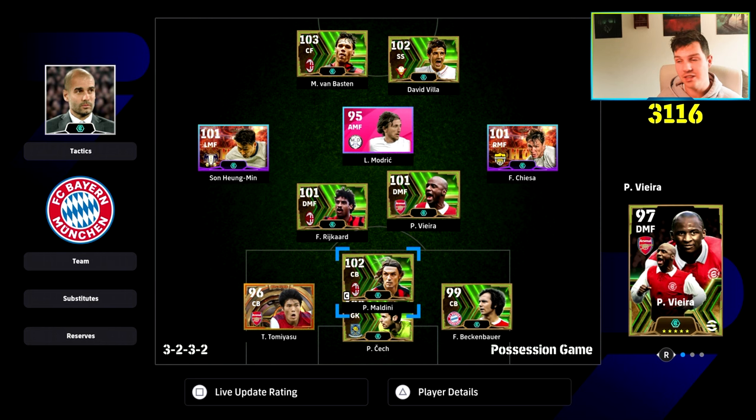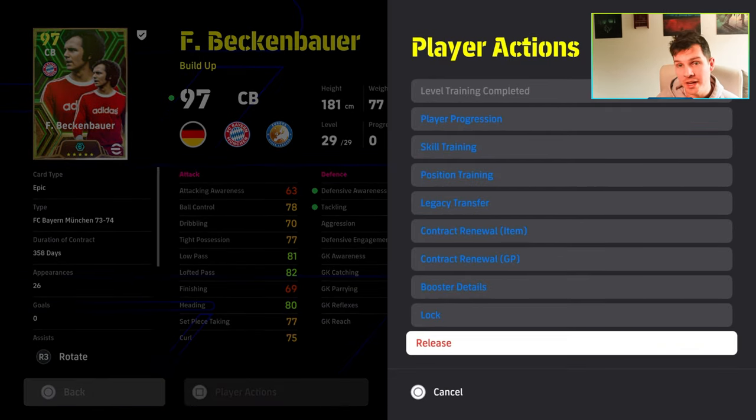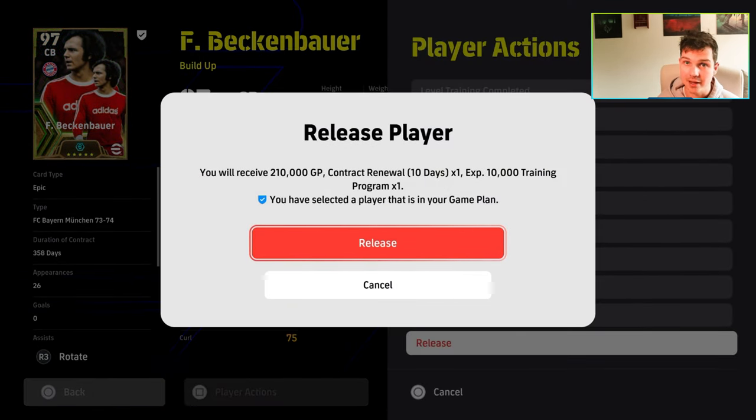So that is it for me, lads. Once you spin for the chosen player you want, you can reset the box and continue to put those free spins towards a second version of Beckenbauer. And even failing that, if you were to release Beckenbauer, a fully trained-up Beckenbauer is going to net you a solid amount of GP, XP, and your contract back as well. It's free, so you might as well do it instead of wasting free spins on GP players. If you liked the video, don't forget to subscribe. We'll be back soon. Peace.